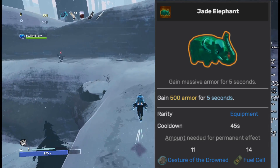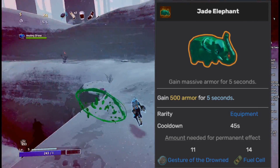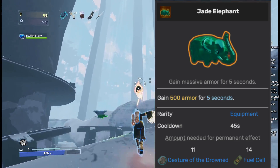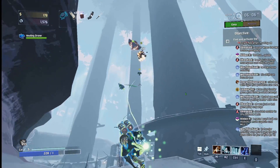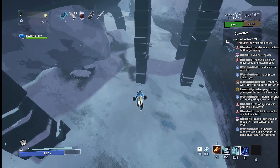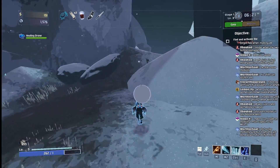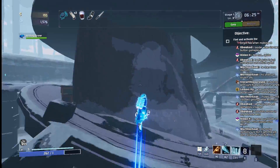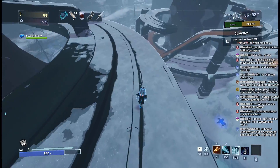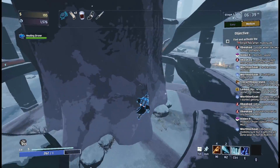The Jade Elephant is going into the B tier. The effect of this equipment is wildly strong — 500 armor is roughly the equivalent of 85% damage reduction, which is a ridiculous amount, and can let you straight up tank attacks from even the Voidling. The downside is that it only lasts for 5 seconds on a 45-second cooldown, meaning you have to know you're about to take damage. If you don't have much mobility and are afraid of getting blown up, or facing a Stone Titan and can't get behind cover to avoid the laser, Jade Elephant can be a great counter. But because the effect lasts such a short time and the cooldown is so long, I can't move it above the B tier.